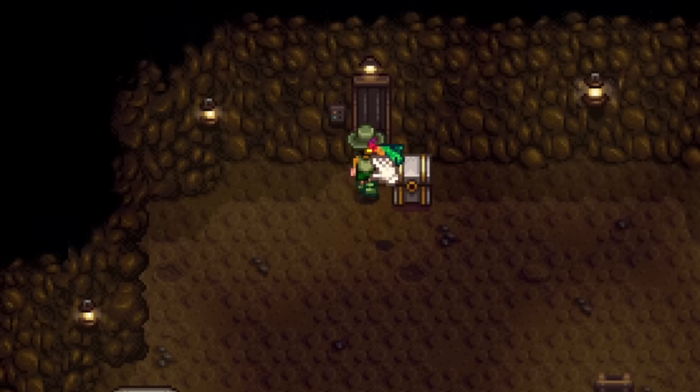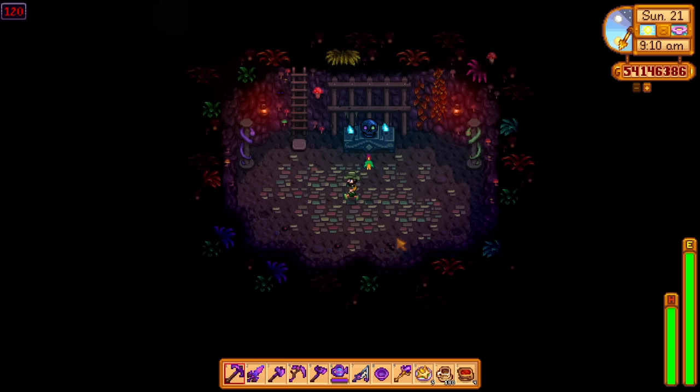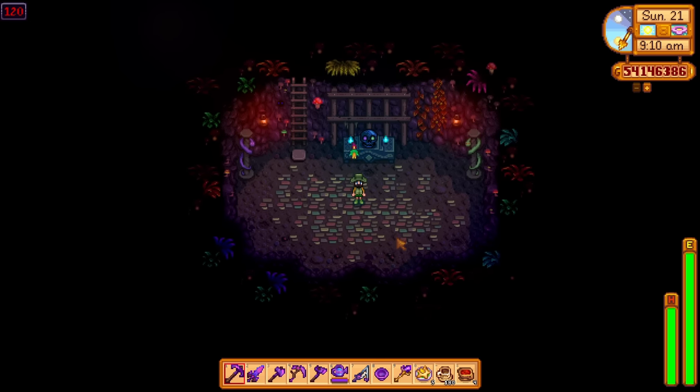Once you reach the bottom of the mines for the first ever time - floor 120 - the next time you come down to the mines you will unlock 20 brand new alternate mine layouts that you can bump into in your mining adventures.